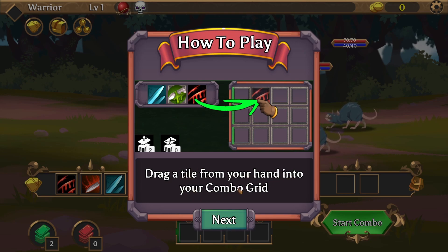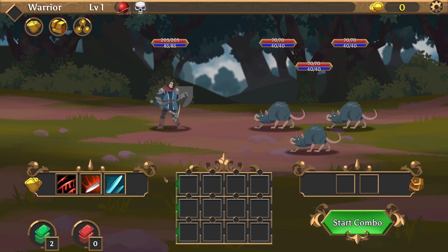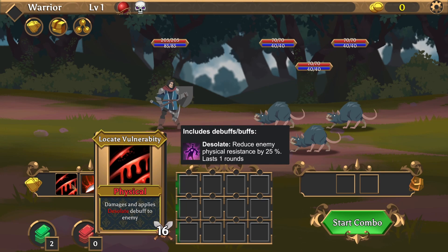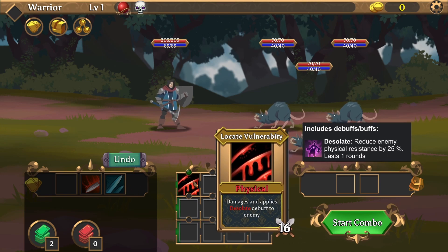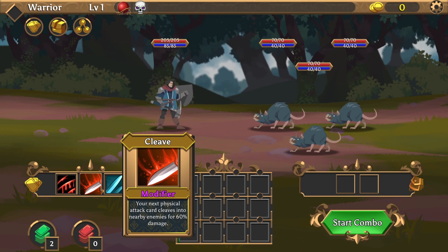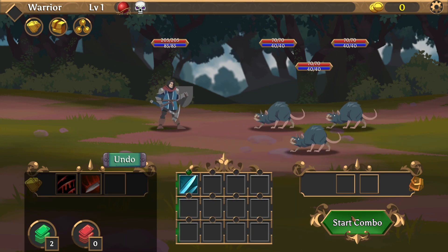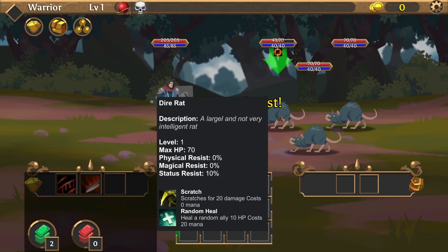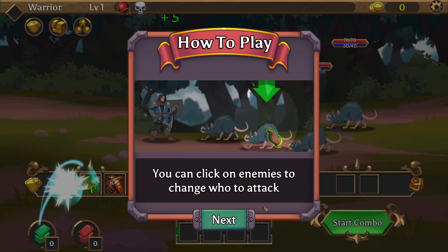So I would say — damage applies Desolate debuff to an enemy. We can do only one at a time, and yes, we can undo it. Your next physical attack card cleaves into nearby enemies. There are three enemies we should kill. Let's attack target three times. Enemy turn — it's a combo stack debuff. Used to build big combos. So if I attack a specific target over and over again, the combo is getting built if I'm getting it correctly, but we will see. You can click on enemies to change who to attack.